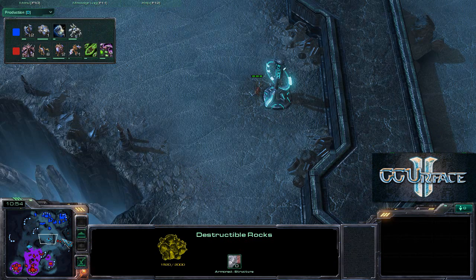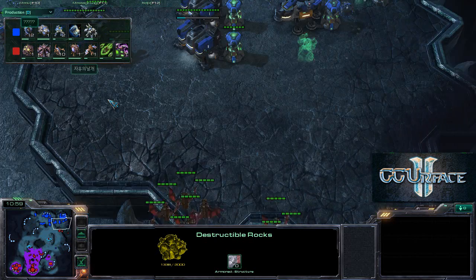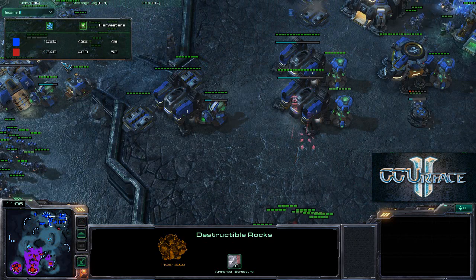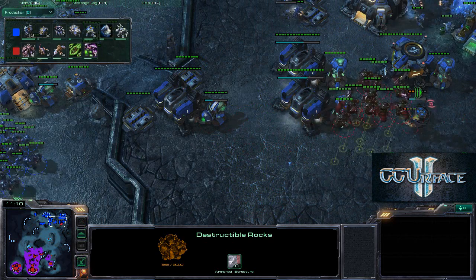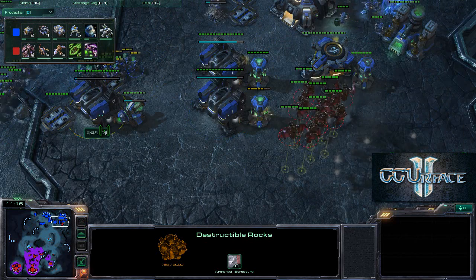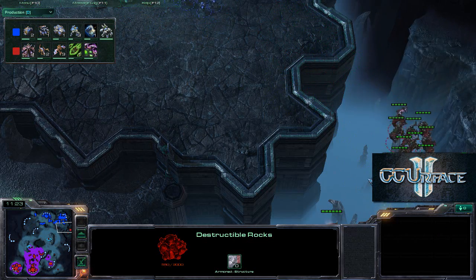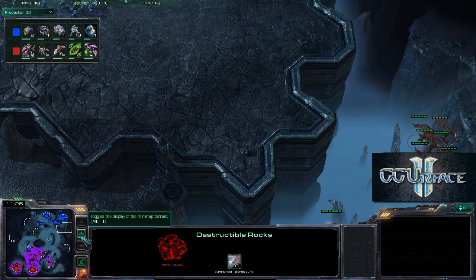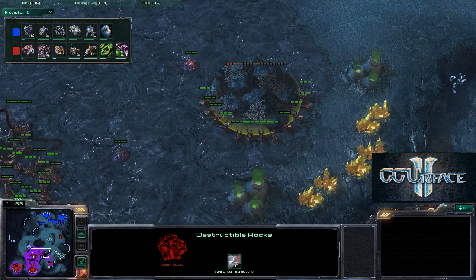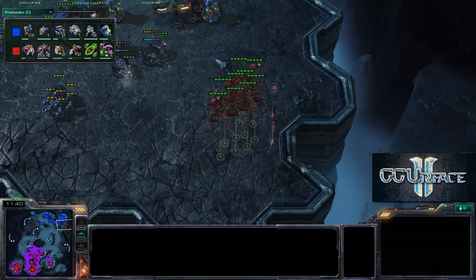A couple of Mutalisks and Zerglings are working on the Destructible Rocks to grab that gold expansion. Plus-one attack for flyers and the Centrifugal Hooks upgrade for Banelings are underway. Income is very close — MULEs are making a nice difference for the Terran player. The Mutalisks try to snipe an SCV and succeed. Siege Tech is about to finish along with Combat Shield for Marines, giving them 10 more HP — vital against a Baneling-heavy Zerg force.